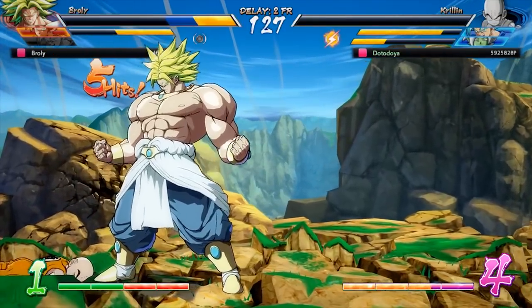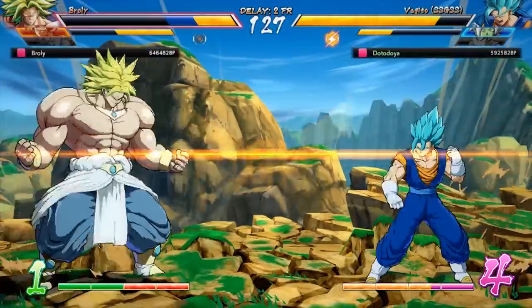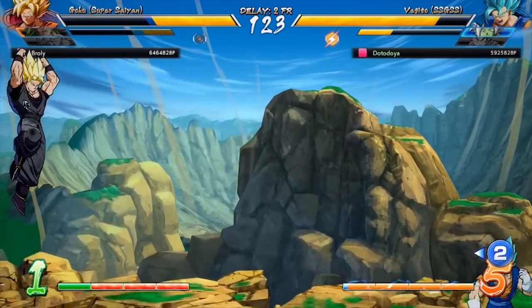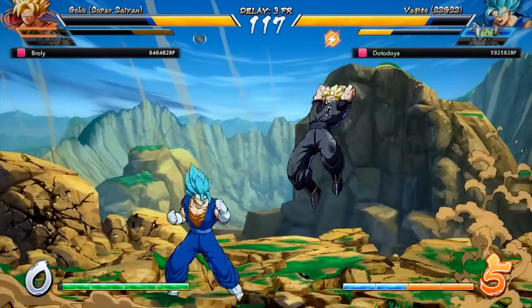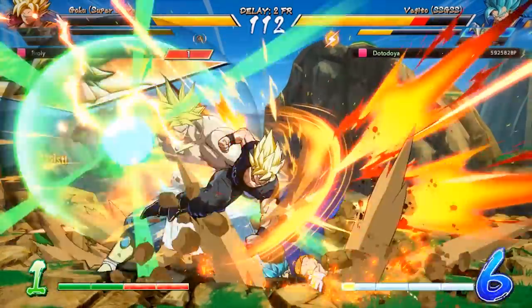Honestly I would say that 9 times out of 10, the thing that new players struggle with the most is getting in on an opponent that likes to keep them out with projectiles, and this Super Dash alleviates that problem beautifully. It keeps the action part of fights rolling because it brings you from where you are to your opponent while also counting as a hit, and unfortunately this tracking to the opponent is where we start to see some of the biggest issues with Super Dash arise.